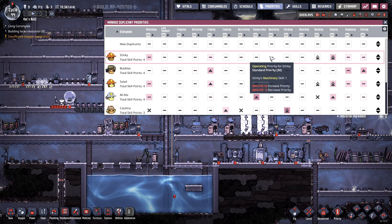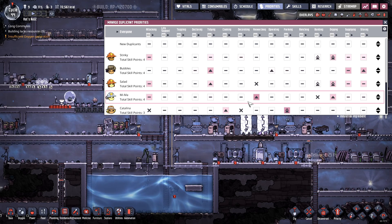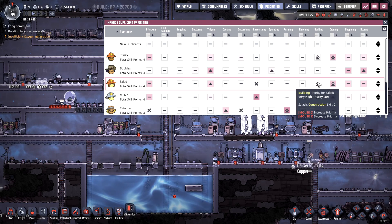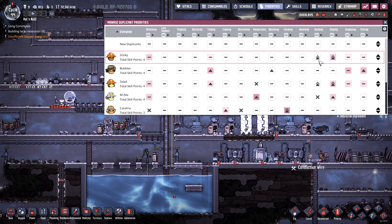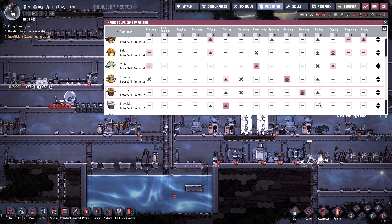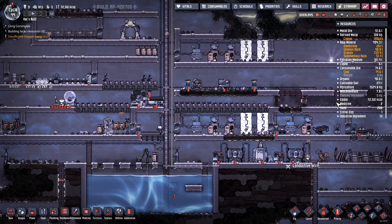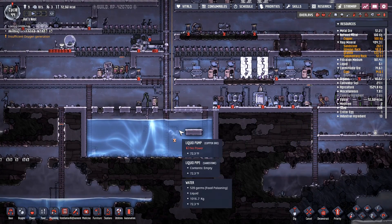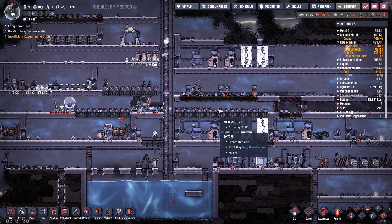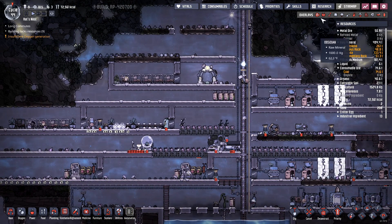It's constructors. Where's constructing — building, right here. We got Salad and Stinky. I'm gonna make everybody who can a constructor right now — just so we can get some freaking power up in here. Everybody's gonna — this is gonna get really bad really quick if we don't get these things done. We're gonna run out of air.